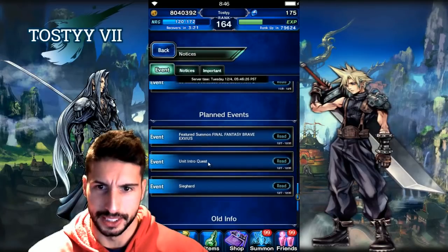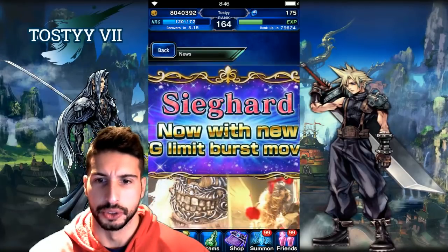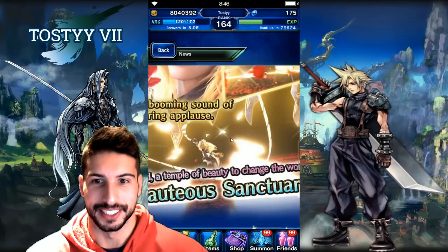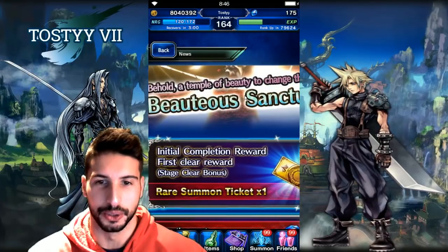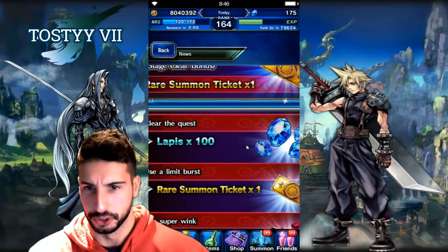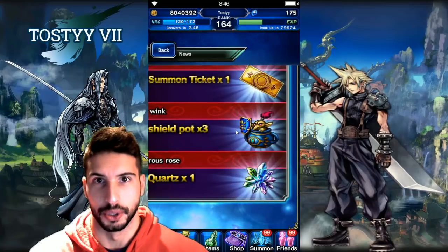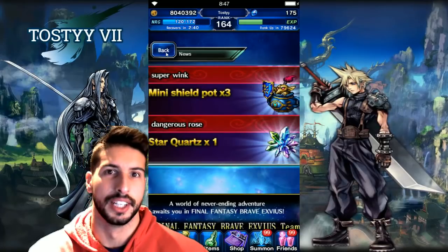For the unit intro quest in the vortex, all you have to do is use the limit burst. I gotta say Sieghart's limit burst is really really nice — you guys can check it out on YouTube. The initial completion reward is a Rare 7 ticket, 100 lapis for using a limit burst, another Rare 7 ticket, three shield pots for using Super Wink, and one Star Quartz for using Dangerous Rose.